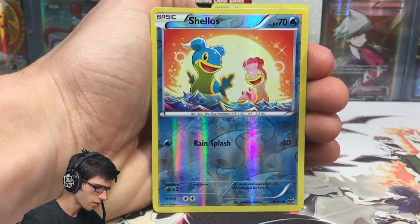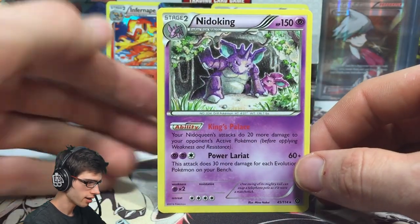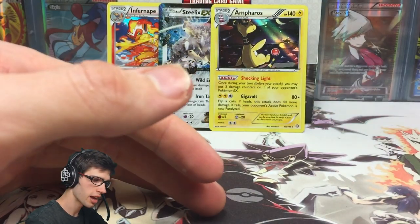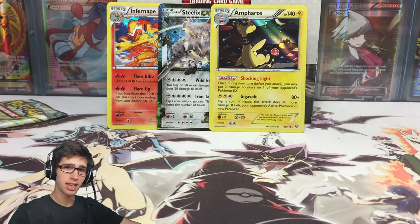We've got a Sneasel, Yanma, Aipom, Fletchinder, Pokémon Ranger, Tangrowth, a Shellos reverse with 70 HP and Rain Splash, and a Nidoking regular rare with 150 HP, King's Palace and Power Lariat.